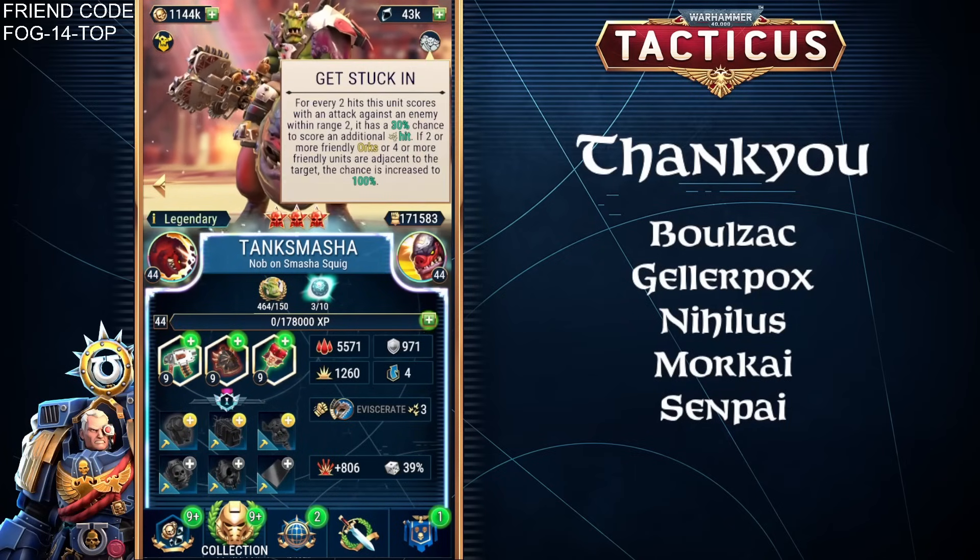So what has actually changed? Well, the first thing is Tank Smasher now gets the Get Stuck In trait. So for every two hits this unit scores with an attack against an enemy unit, it has a 30% chance to score an additional hit. So those three hits could, some of the time, be four hits.